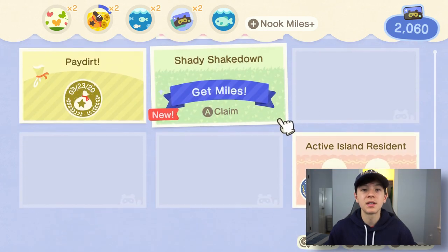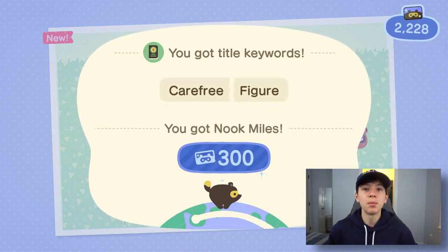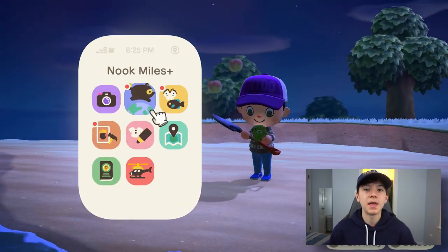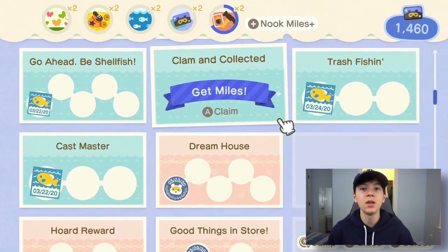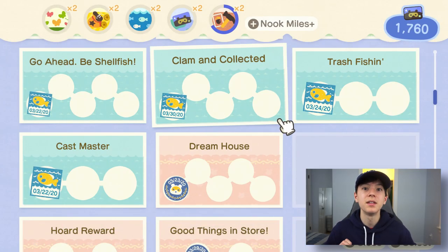Tip number one: flick the right stick to skip to the Nook Miles that you haven't redeemed yet. This is really helpful because once you get the notification, you'd normally have to scroll down far, but using the right stick sends you all the way to that Nook Miles challenge so you can redeem it way faster without wasting time scrolling.